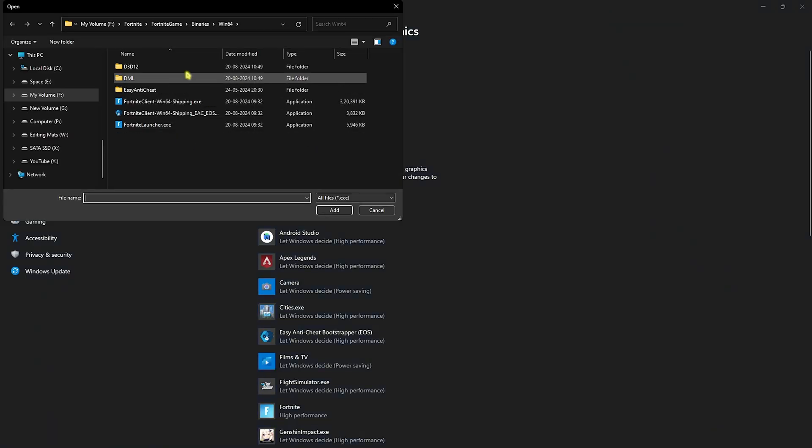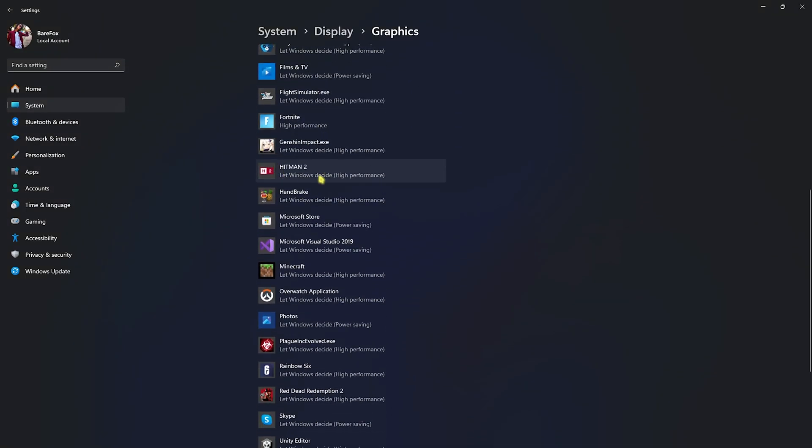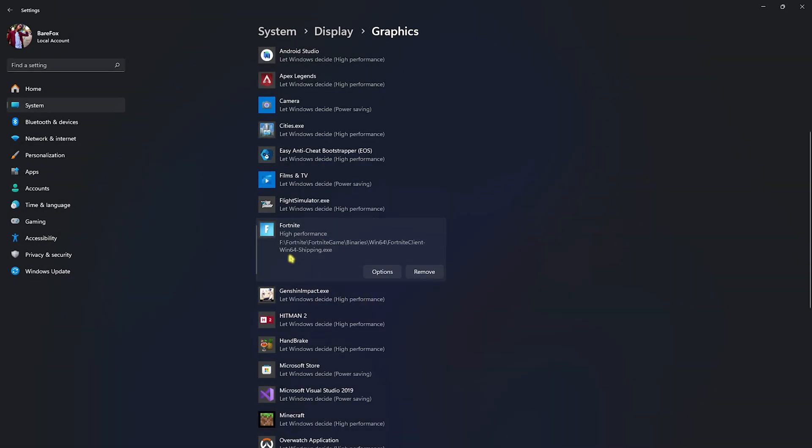Head back to Graphics and click the Browse button. Navigate to the download location of Fortnite, select the Win64 Shipping .exe, and click Add. Once you find it in the list, head to Options, click on High Performance — this will utilize your GPU to render the game primarily.